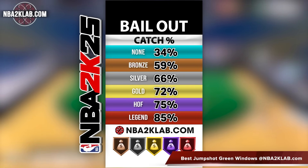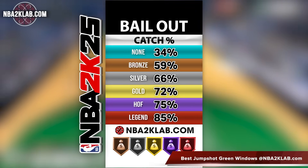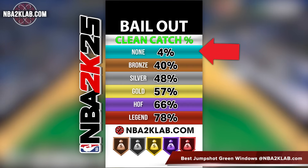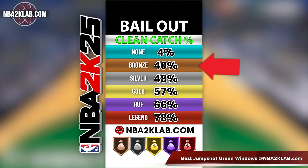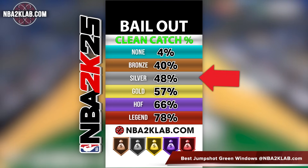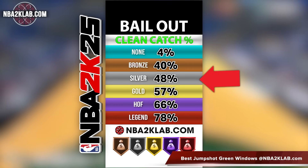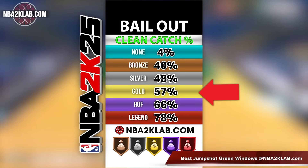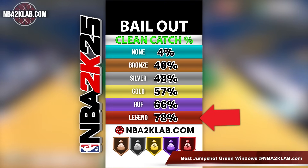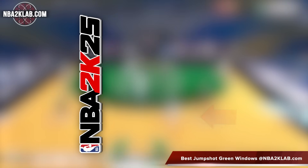Now that graphic only accounts for total catch percentage, but if you want those crispy, clean bailout passes that hit you on the money, let's take a look at which level you'll need. Starting off, we see no badge with an absurdly low 4% clean catch percentage. The bronze level shoots up to 40%, making it one of the best bronze badges in terms of the boost you receive. Silver is solid but still below 50%, but once you hit gold, you can see a 57% clean catch rate. Then Hall of Fame at 66%, which is about 2 out of 3 passes, and then legend at an impressive 78%.